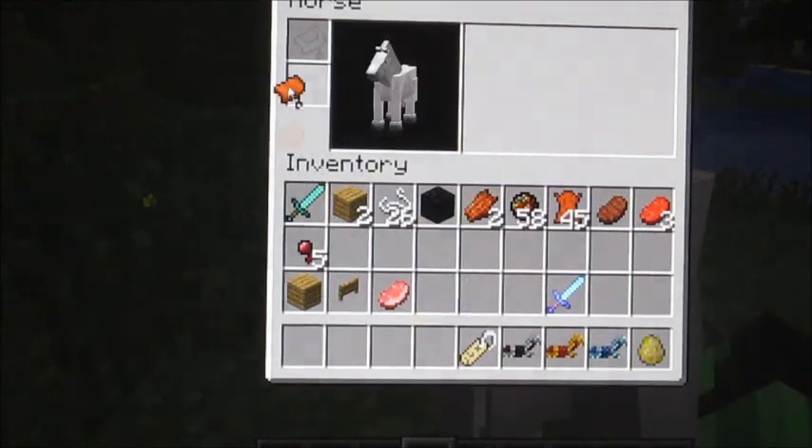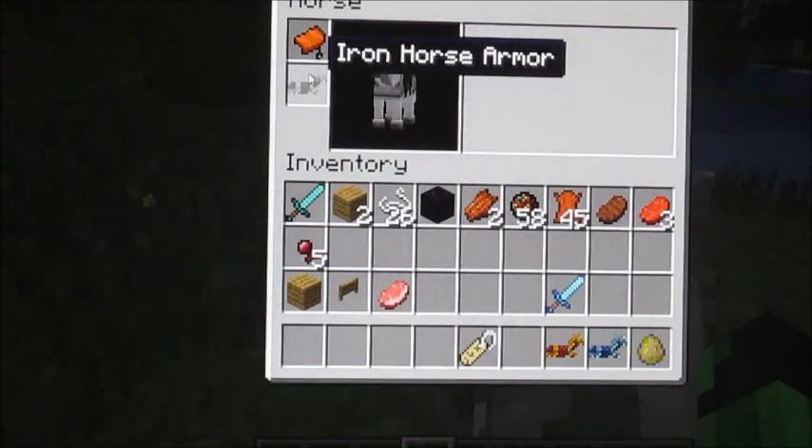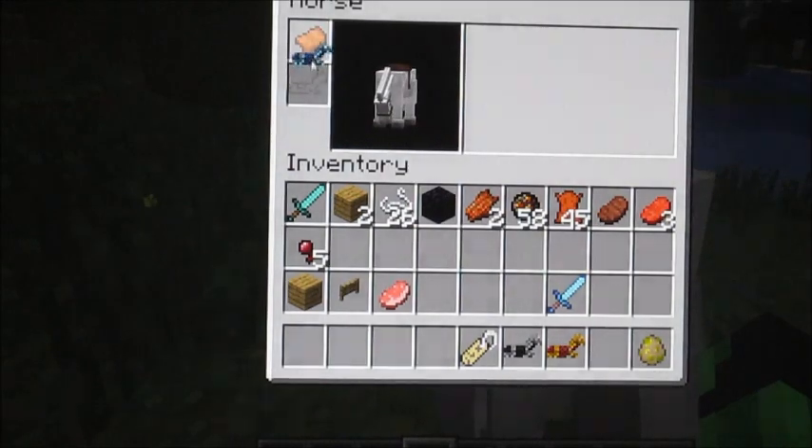All right, see he's letting me mount. Now he's my horse. Now what I'm gonna do is right-click to open the inventory — I'm gonna put the saddle in the saddle spot. And if you want armor, you can have iron, you can have gold to make him look shiny, or you can have diamond, which I usually prefer.